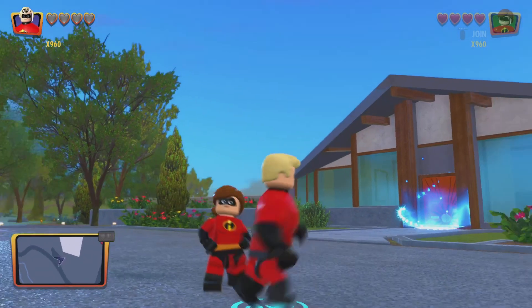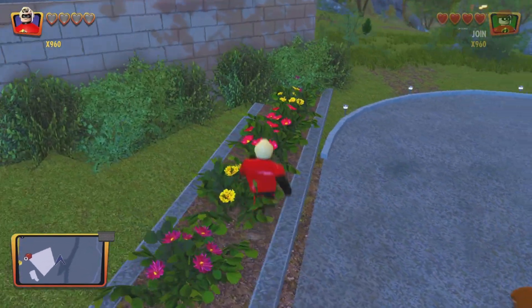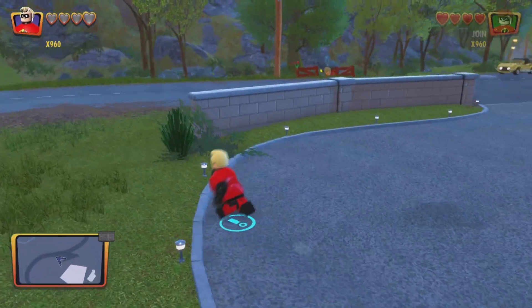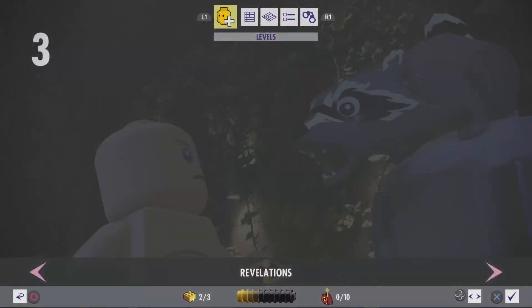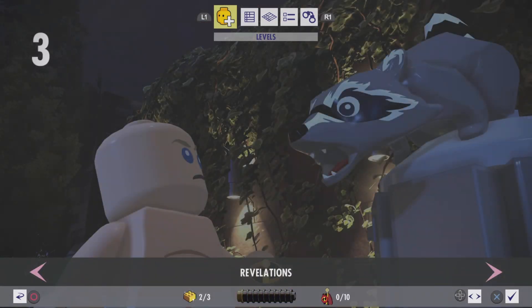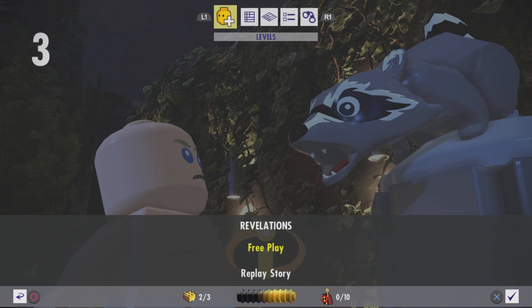Hello guys, and welcome back to another 100% walkthrough for LEGO The Incredibles. Today we're going to be doing the 100% walkthrough for Revelations, which is the third level in the game. We have the true super, but no mini-kits. So let's get started.